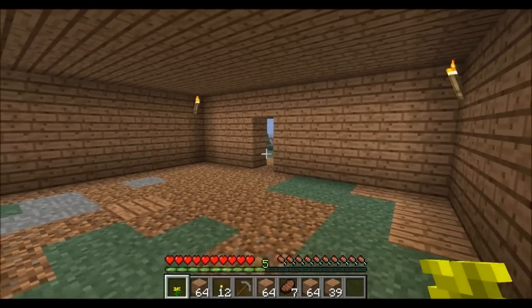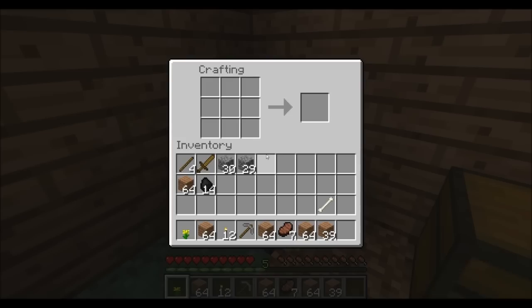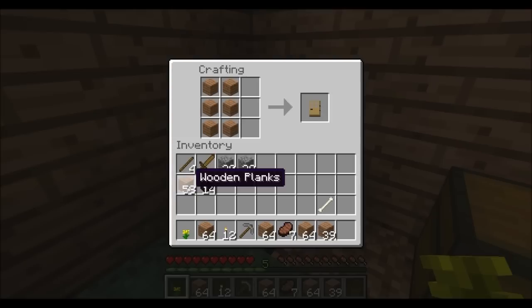The next step is to add a front door. So what you want to do is go into your crafting table, get your wooden planks, place them all down in a formation like this to get a wooden door — voila.